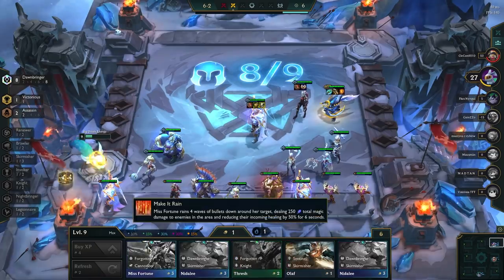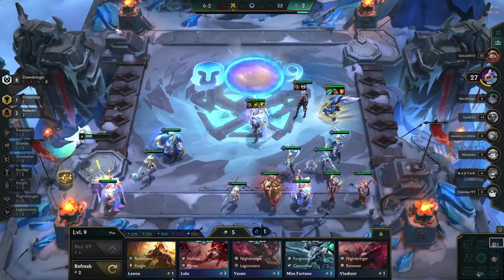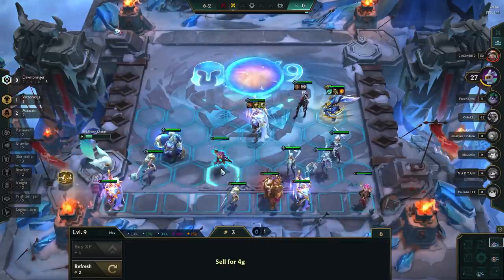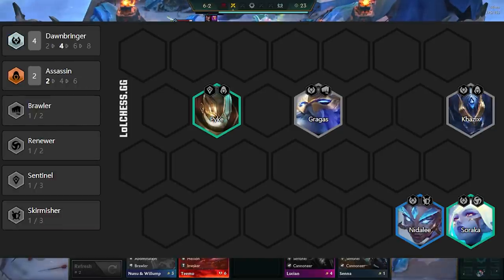This is a slow roll comp, meaning that we roll down to 50 gold to maximize our odds of hitting 3-star units. The level we slow roll at is level 5. Our 3 core units are Gragas as the primary tank, Cossacks as the early and mid-game carry, and Pyke for 2 Assassin and some CC. Our level 5 board is this. We will be slow rolling with this board until we hit Gragas and Cossacks 3-star. We can replace both Nidalee and Soraka with other Dawnbringer units. The important thing is that we run 4 Dawnbringers and 2 Assassins.